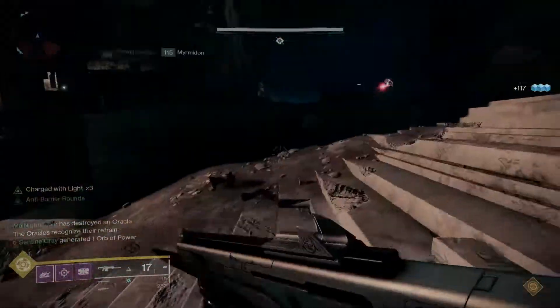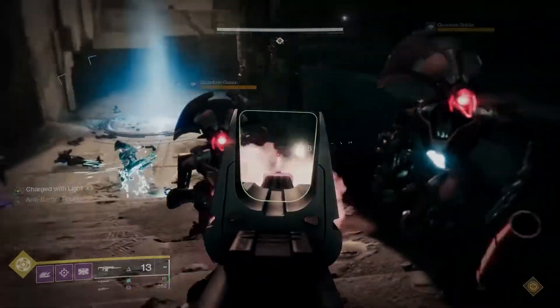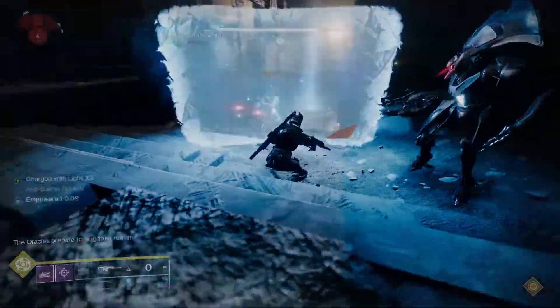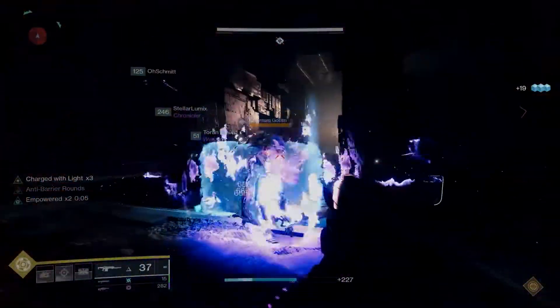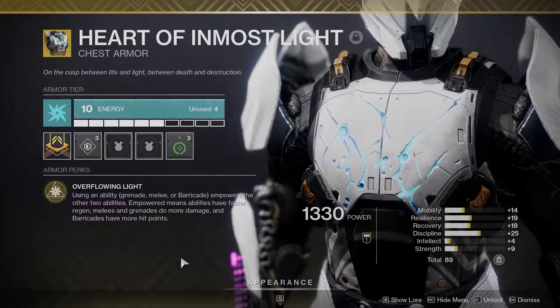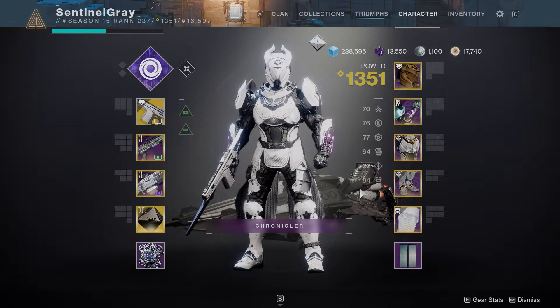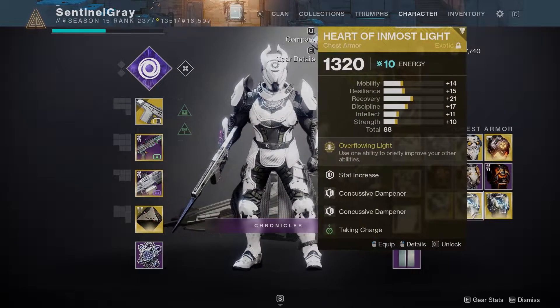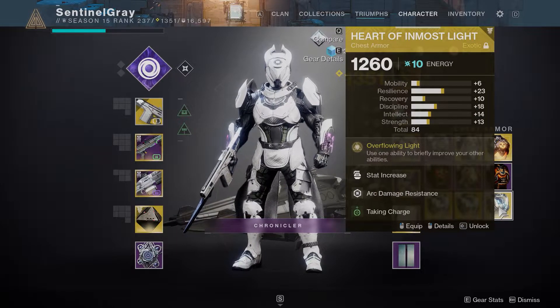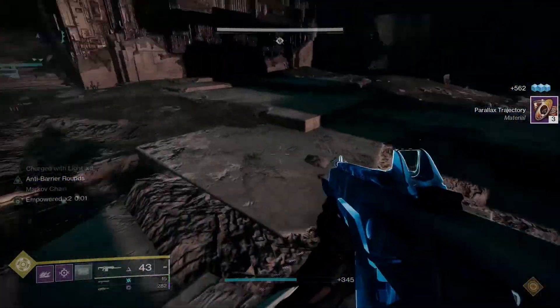This is where you start looking for armor for your build — just look for pieces that have the stats you want first. At this point, the energy type does not matter. Also, don't worry about the stat roll on your exotic piece if one is part of your build. It's hard enough to get the specific exotic you need to drop, let alone with the right stat distribution. As you play, you'll get closer to the stat roll you want — I've gone through four separate Hearts of Inmost Light to get the one I currently have.